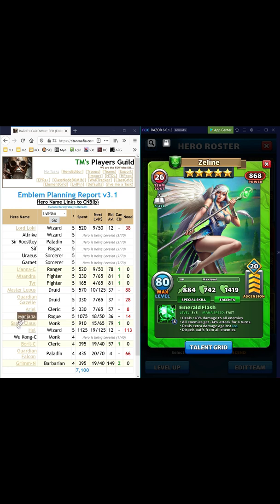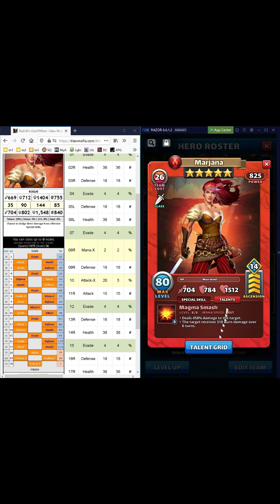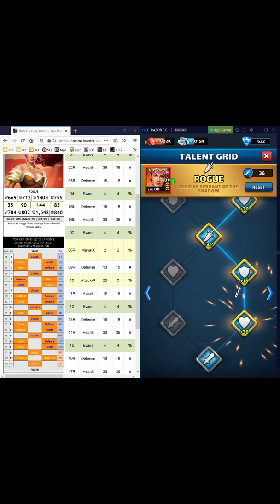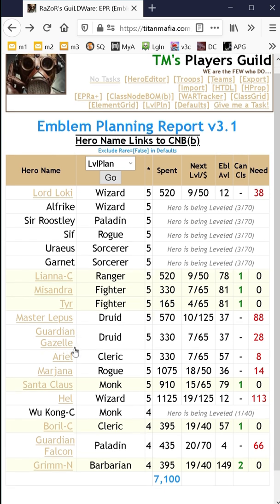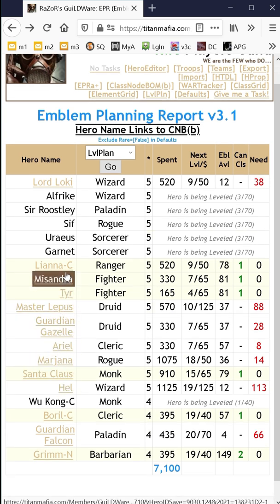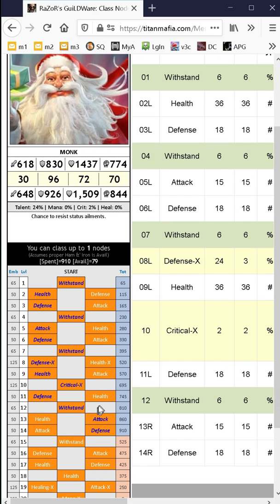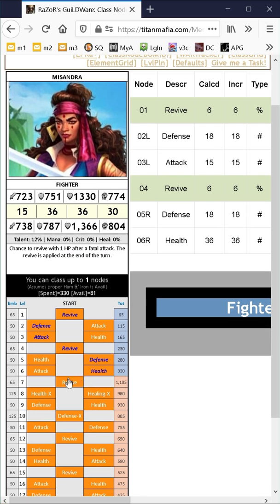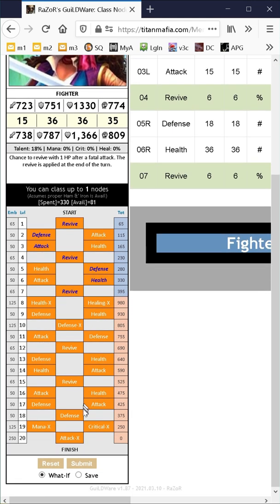I'll jump over here and select her. I want to make sure I'm taking her down the right path here as I do this, so I'll jump into her talent grid and follow what I've selected on the left. Now I have the food and the iron to do so — we're good there. Now we can move back over to the leveling plan and move into the next hero. Let's go ahead and go with Missandra first — she's actually next in line. We'll give her the revive and submit. Basically it's just going to increase her power by five, and that's good with me. Let's give it to her and submit.